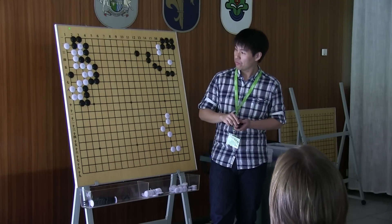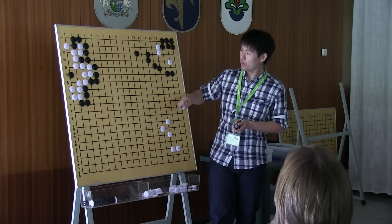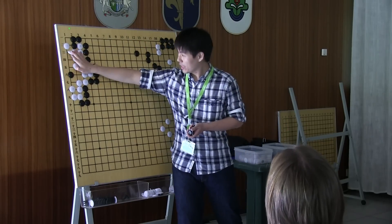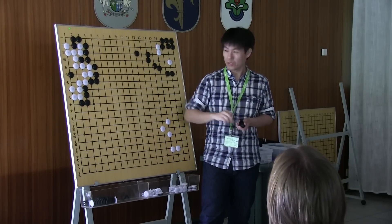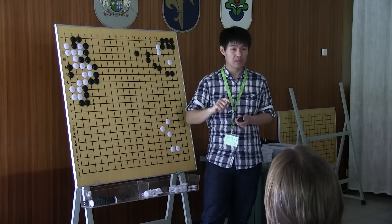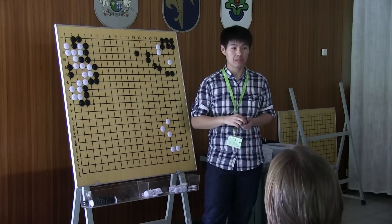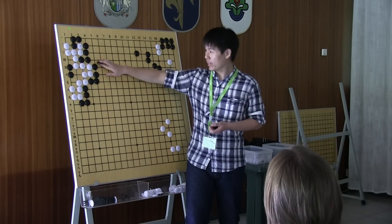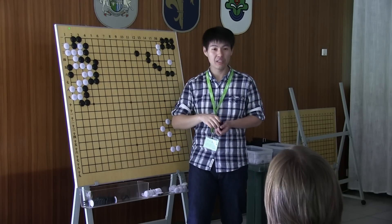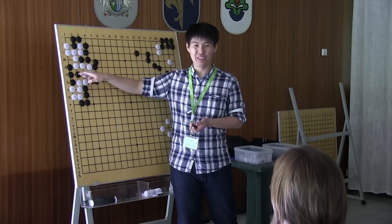For players who are close to 1D, it's very simple to judge. However, for like 9K, we have to continue. If this is surrounded, and you have to capture the White stones — do this. How do you call it? What is this shape called in English? This is called... square four?